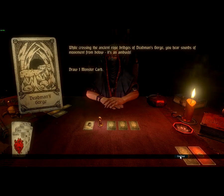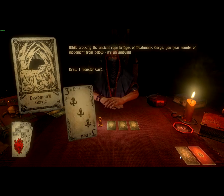While crossing the ancient road bridges of Deadman's Gorge, you hear sounds of movement from below. It's an ambush. Draw one monster card. Three of dust. So they're going to be fighting three enemies.